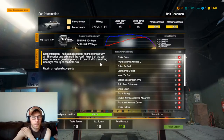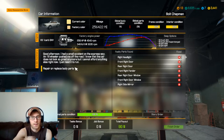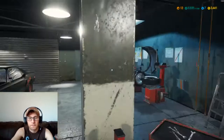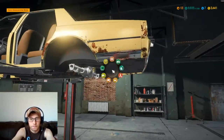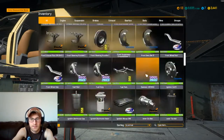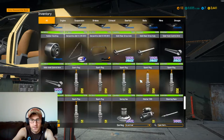Looking at the car, the original complaint is: 'Good afternoon, I had a small accident on the expressway — an 18-wheeler pushed me off the road. I know the car does not look so great anymore but I cannot afford everything else right now, I just need it to run.' It's missing the right headlight, front right door, rear right door, front right fender, rear right door window, front right door window, and the right side mirror. I have literally stripped everything off of this car — I'm hoping I still have the license plates, I may have actually sold them.